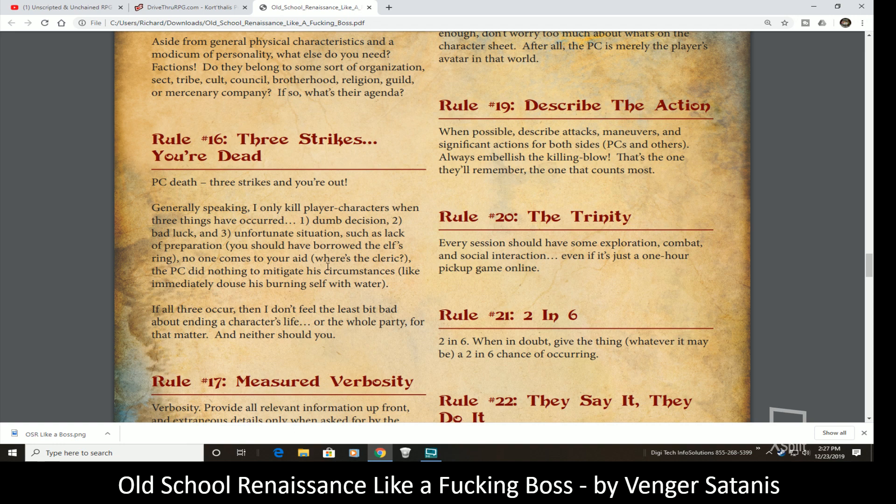There's also the three-strikes-and-you're-dead rule. Player characters should die if they make a stupid mistake, have some really bad dice rolls, or just have a fluke occurrence. When all three things occur, that's generally when a player character will die. He's basically saying don't let just one of those elements do it, but doing two or three should lead to a character's death — and don't be overly concerned about a character dying in your game session.